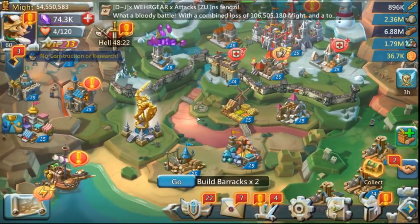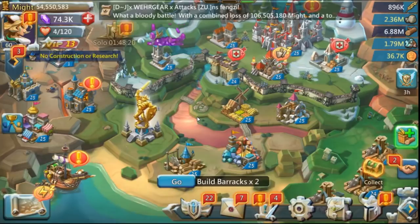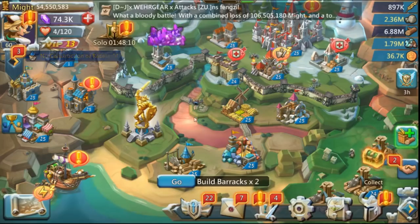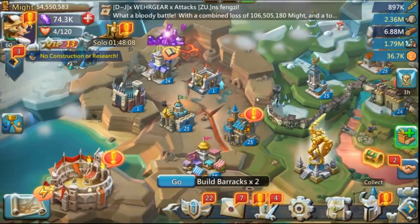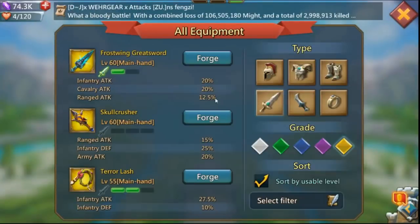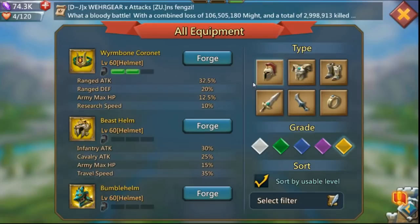I can't promise you'll cap gold gear or mythic gear players because that depends on your heroes and gear stats. Now I'll speak about gear. What you want as a trap is: infantry attack, cavalry attack, range attack, army max HP, and army attack.